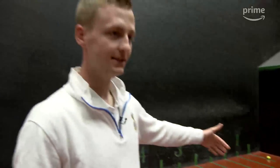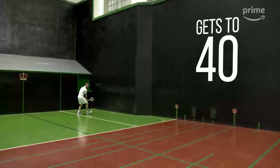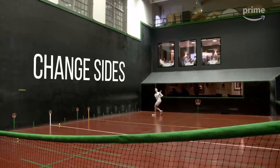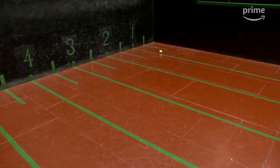Wherever that second bounce landed, I as the server would make a note of that. We will continue playing until one of us — server or receiver — gets to 40, i.e. a game point, 40 advantage. We would then change sides. The receiver who's now serving is trying to prevent me from getting the ball past this line. And that's the very simple rules of Real Tennis.